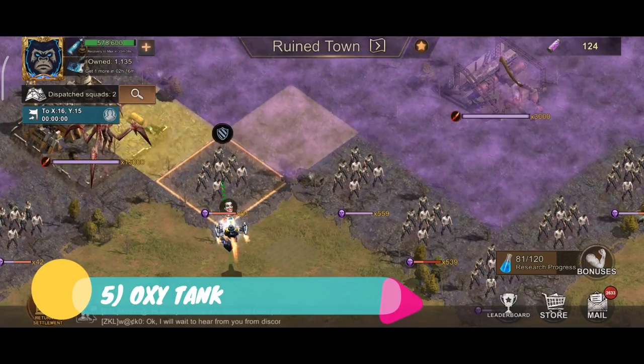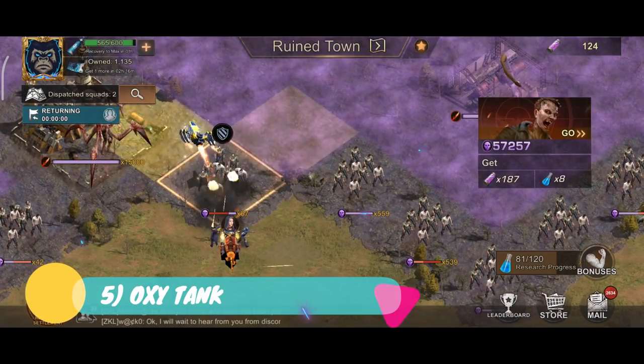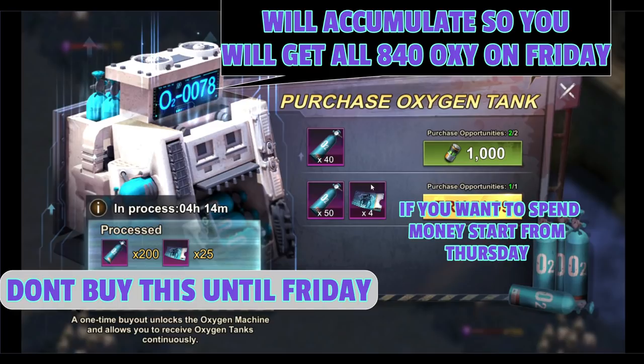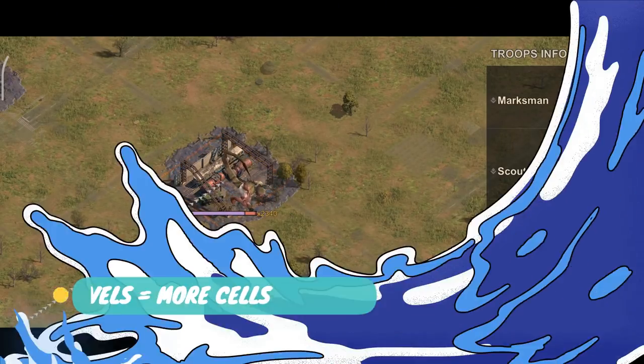Step 5: Spend $1 and buy the oxygen machine on Friday from 2200 hours UTC onwards. Never buy the oxygen machine until the last day of the Underground Shadow Exploration. The oxygen machine will accumulate across the five days and it will all be released and added to your oxygen bar when you buy it. When you receive all the oxygen, make sure you use it on higher level floors.